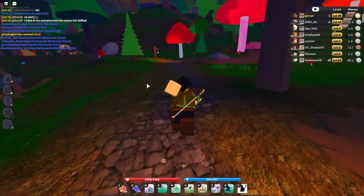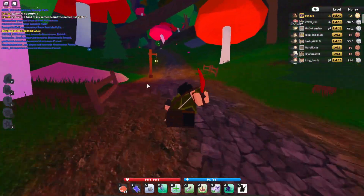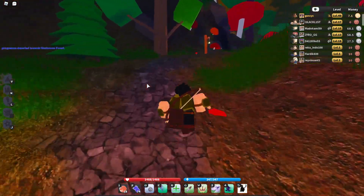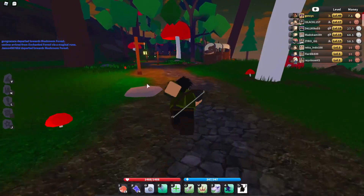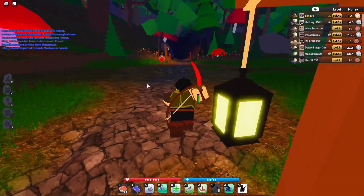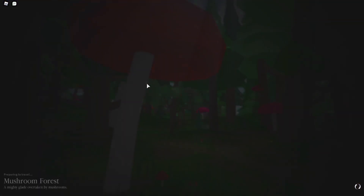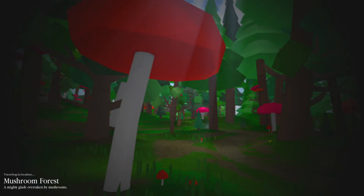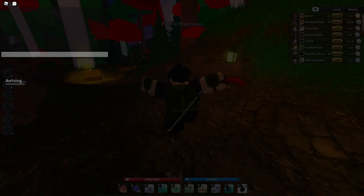Chat is the boss that you can find in Mushroom Grotto, so the road I'm showing you right now is the road to Mushroom Grotto. He will spawn every hour at the minute of zero — for example, exactly at 11:00 PM, 10:00 PM, or 9:00 AM. He is level 13 or 14 — it kind of depends, sometimes he can be level 13, sometimes level 14.